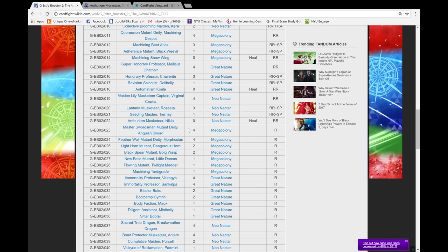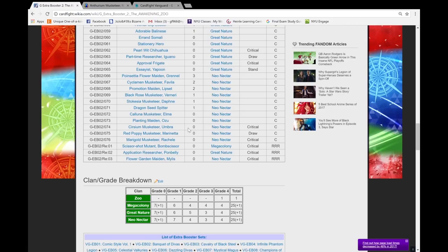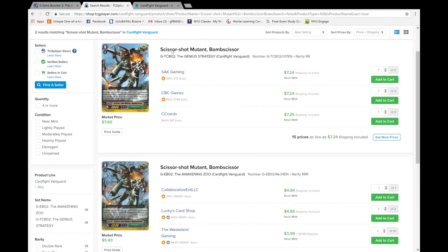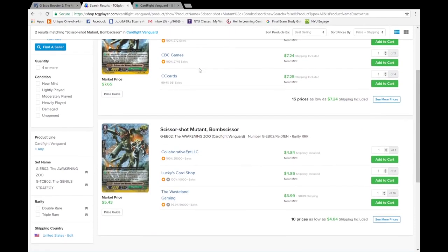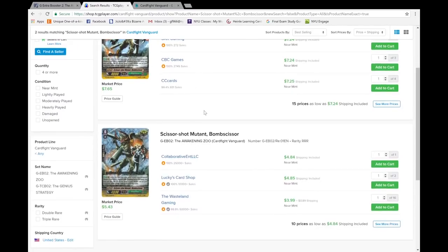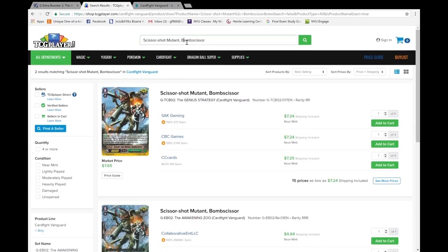That does it for the foils. Let's look at the reprints — they already got a few reprints so I don't think these are going to be that expensive. The reprint of Bomb Scissor is still $7 — wait, that's a tech booster. The reprint is $5 in the Zoo Booster. That makes sense because Dark Face is tier one, and I can see it not going much lower. It has a pattern foiling so if you don't have the deck yet, I highly recommend getting that triple R — Blot to the Powder looks pretty decent.